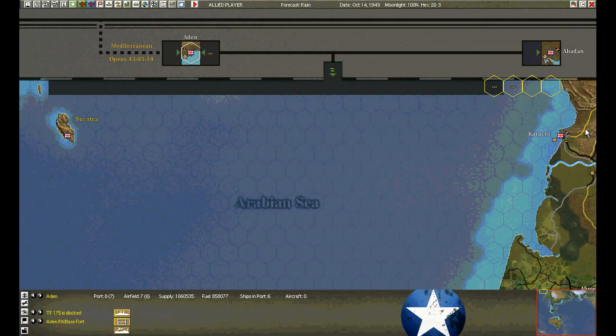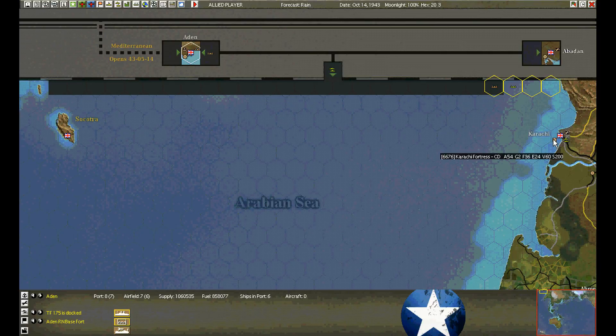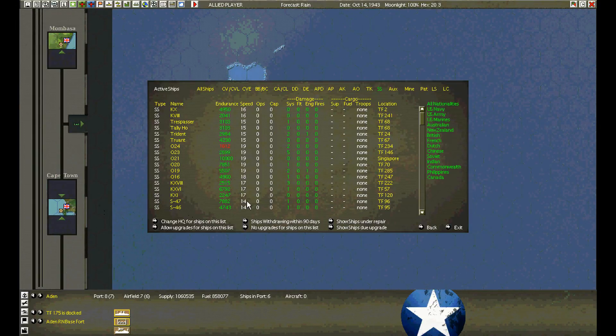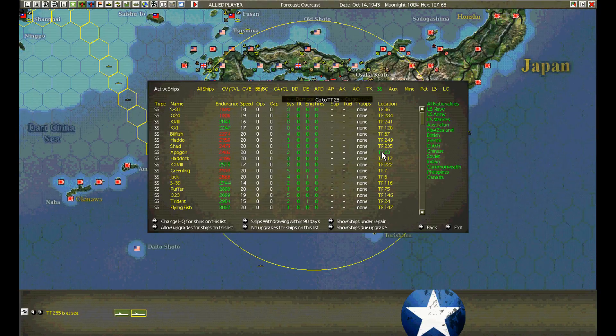Nobody else arrived over here. No additional aircraft dropped at Karachi. No reinforcements in South Africa. Checking on submarines — no damaged submarines. O-24 is already returning. Billfish returning. Haddo, Apagan, Shad returning. Haddock returning.